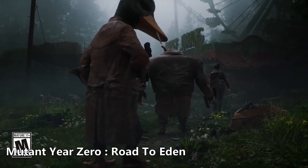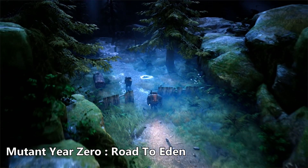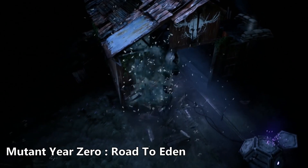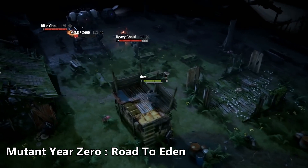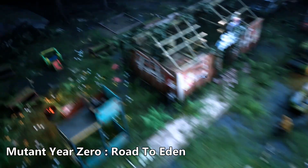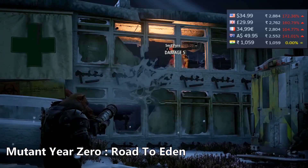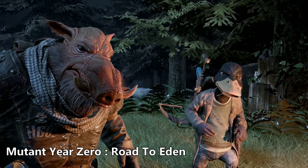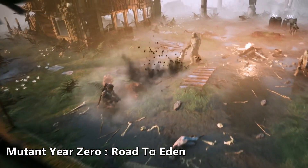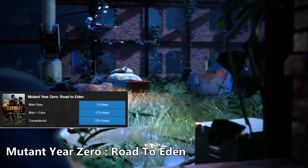Mutant Year Zero: Road to Eden combines the turn-based combat style of XCOM with stealth and exploration. Set in a post-apocalyptic world, you take control of a team of mutants — deformed humanoids and animals — on their search for the Eden of legends. It has 90% positive reviews on Steam. Base price is $35 and sales haven't been as deep; the lowest so far is 60% off at $14. The game has also been given away by Epic. Playtime is around 13 hours for the main story, with completionists taking about 23–24 hours.